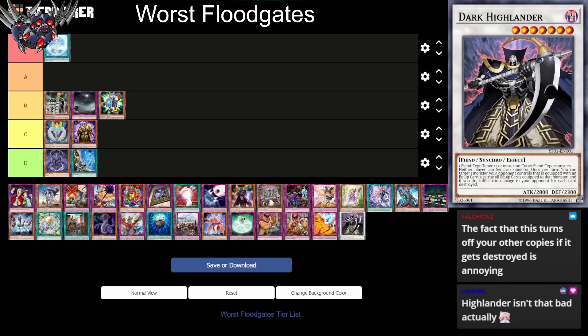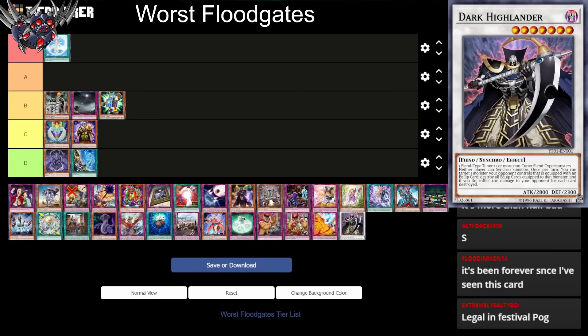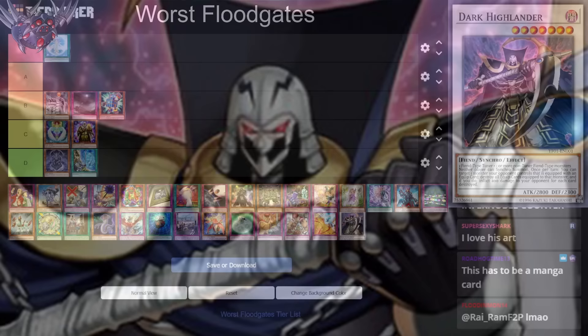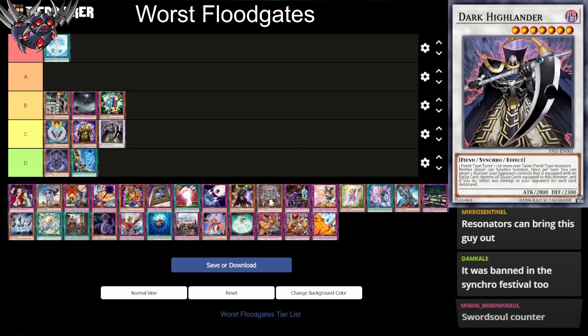Dark Highlander has the effect where neither player can Synchro Summon. It also has incredibly specific materials — one fiend-type tuner plus one or more non-tuner fiend-type monsters. Once per turn, you can target one monster your opponent controls that is equipped with an equip card, destroy all equip cards equipped to that monster, and inflict damage per card destroyed. This card is awful — it's hard to bring out, has a super specific floodgate, and an awful secondary effect. But if you're playing a fiend deck and know your opponent is playing Synchros, that's a decent floodgate. I'll put it in C tier. Resident Evil can bring it out. It was even banned in the Synchro Festival.